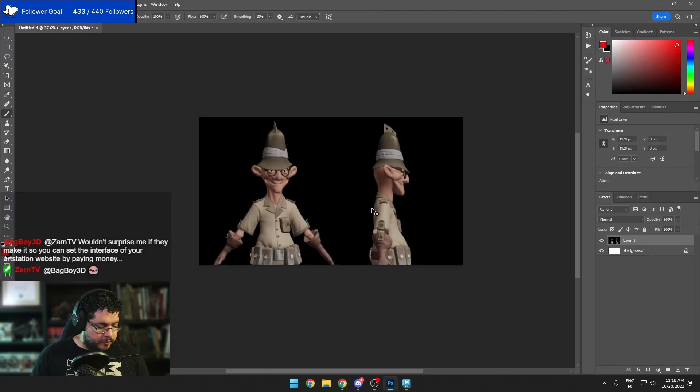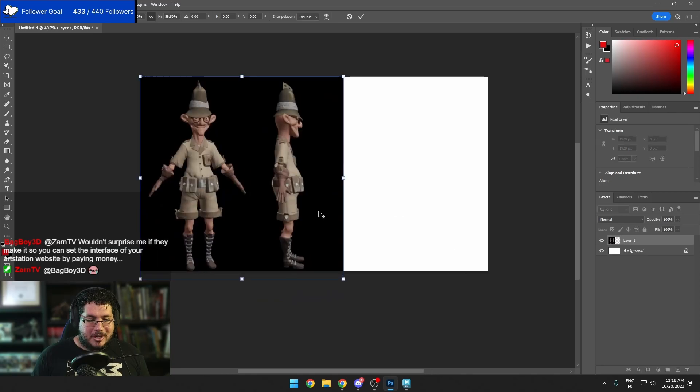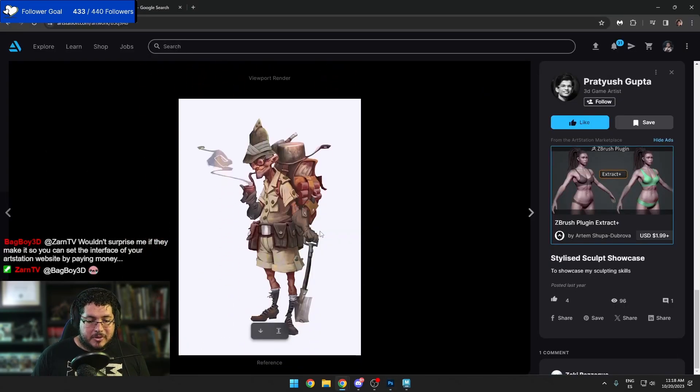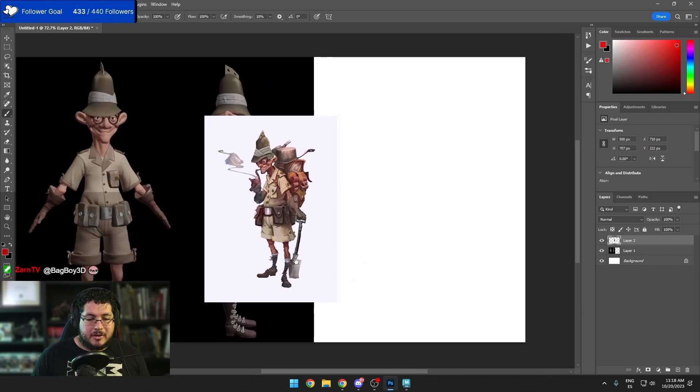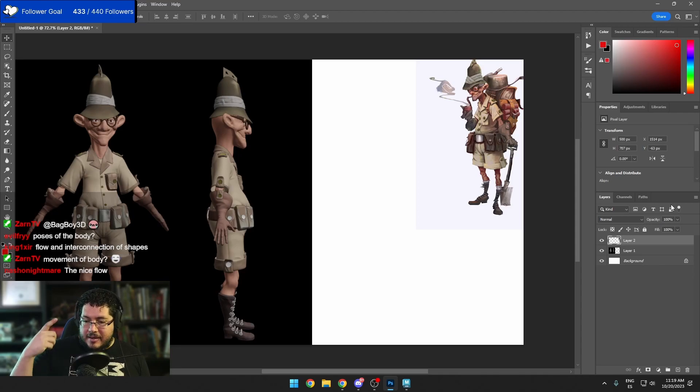That mistake involves gesture. Do you guys know what gesture is? King suit got it — it's the flow and interconnection of shapes, the movement of the body. I usually refer to it as the flow of the body. The problem when we're modeling is we tend to focus on the front view and side view, and we need to be very careful not to kill the gesture.